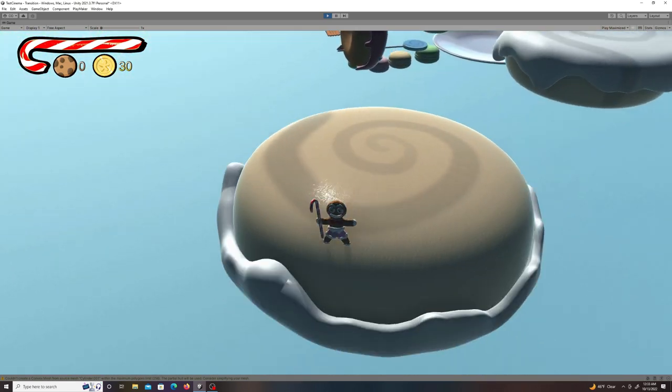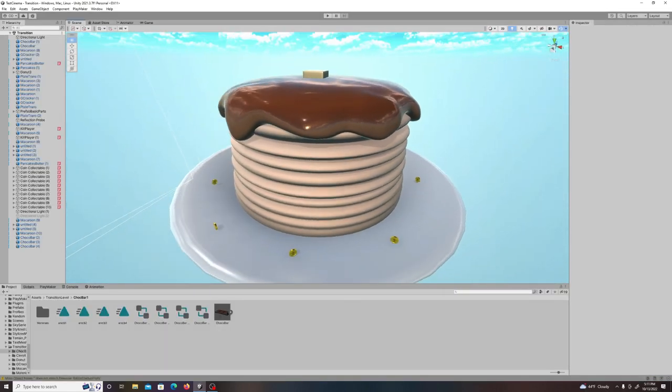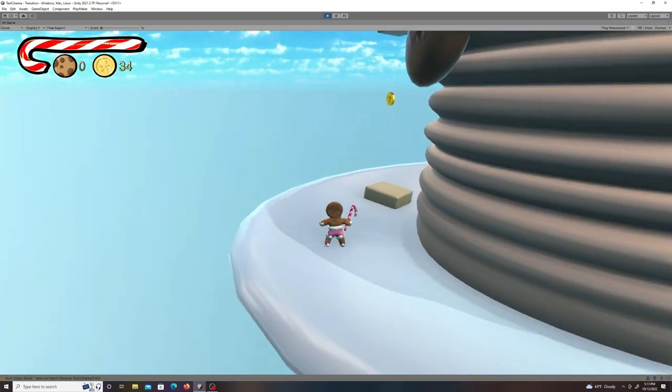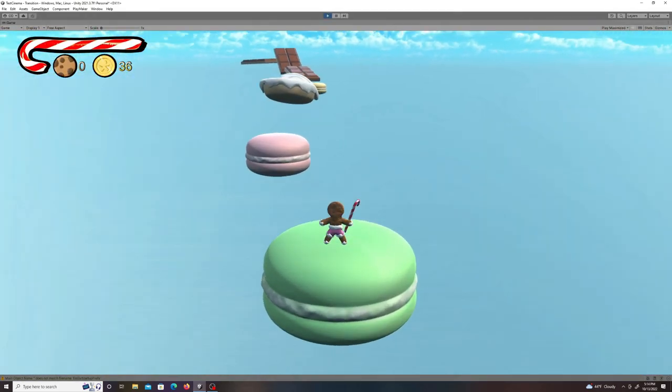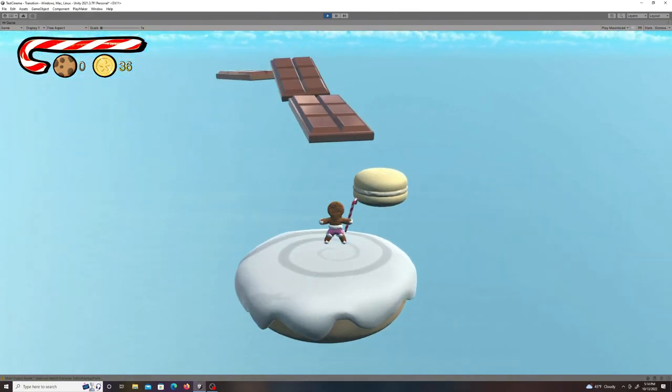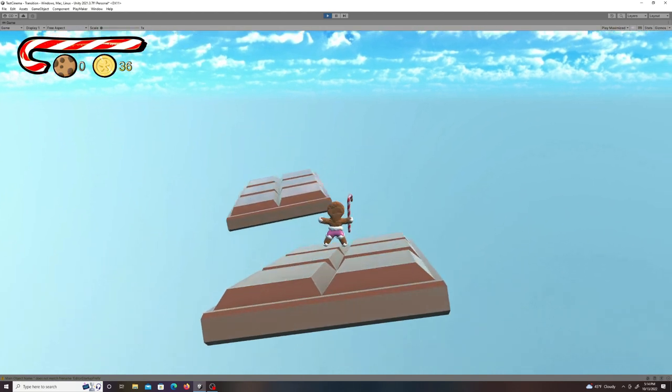I would make the cinnamon roll bottoms less reflective later. Then I took the stack of pancakes and put them on a plate with coins around it, and made the butter pads actually make you bounce into the air. I used some of the pieces I had before to extend the level out — which was always the plan — and then I added in the chocolate bars.